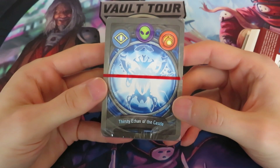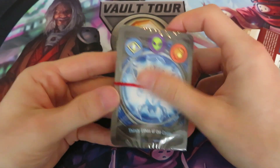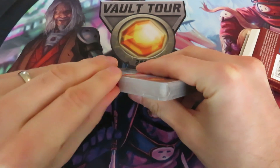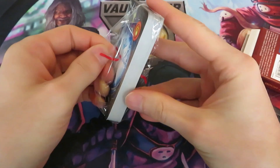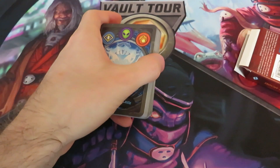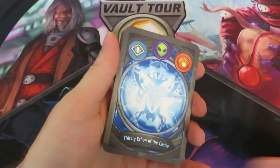So the name is Thirsty Ethan of the Castle. That's a nice blue background, looks very nice. Let's try and get that open here. We're going to remove the last card with all of the deck contents and move that out of the way.